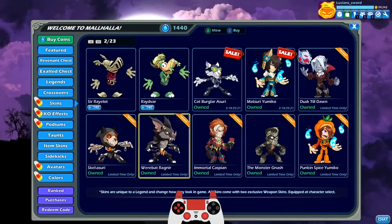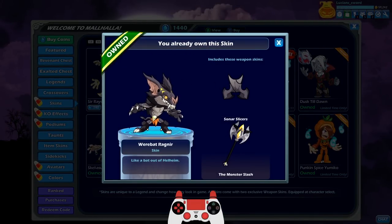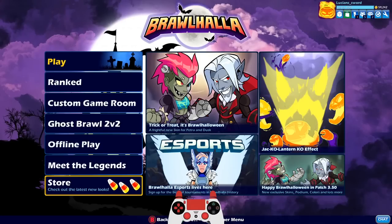How's it going guys, LucianSword here playing some more Brawlhalla during the Brawlhalloween event. We're gonna be dedicating this video to the Bat Ragnir skin - like a bat out of Helheim. He's a really really cool looking skin, don't mind the weird looking nose, that's actually how they look like in real life.